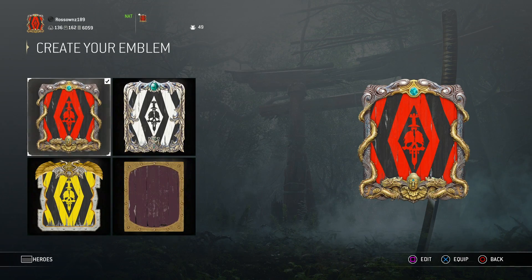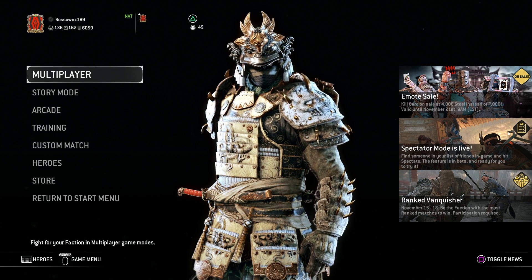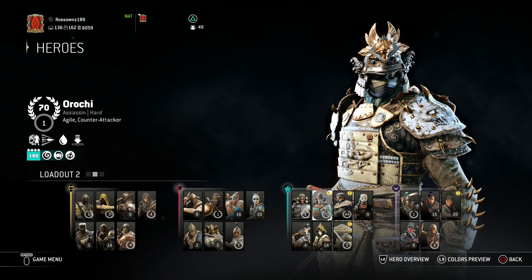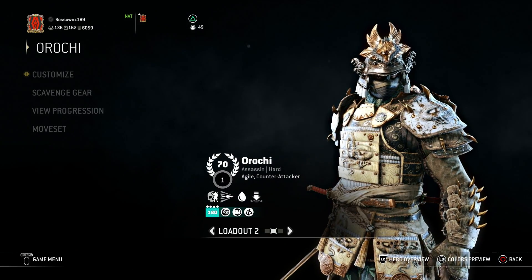The white one is very similar — it's just white and black instead of red and black, and the outline is this platinum version. So that's those two. Let's get into heroes and actually start looking at Orochi's customization. I'm very excited to show you this, it's been a long time.